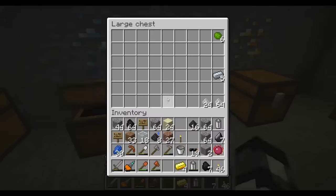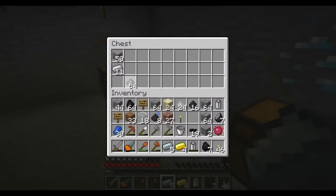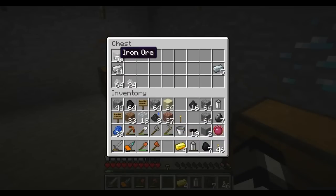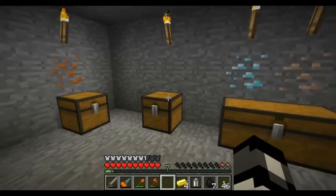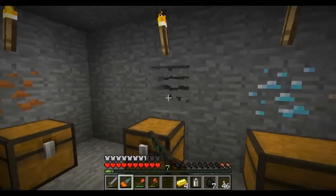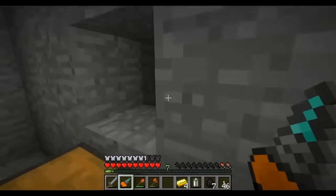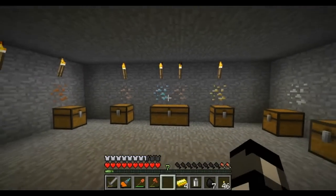Oh I should probably put that there — let's grab that, that and that. And I'm gonna put these here, and then put this here. There you go, that looks great. So yeah, this is my organization attempt. Generally I'm pretty disorganized, but I want to keep this more organized than before.